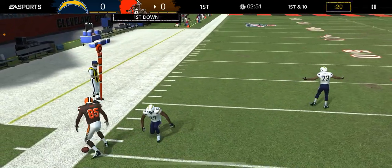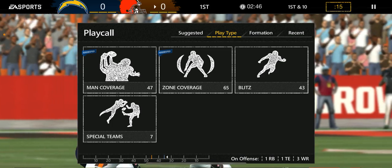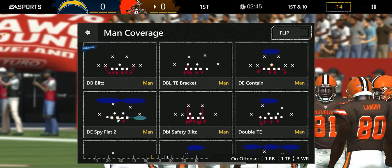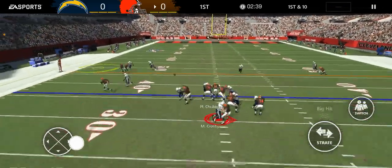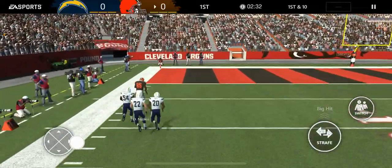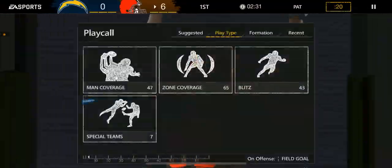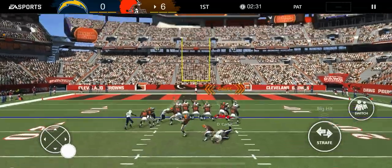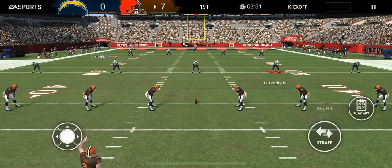Baker was able to complete that to David Njoku, their big tight end. That was well covered, but he was just able to throw the ball to the outside, and being a big tight end he was just able to box out the defender. We just have to make the tackle — that's two missed tackles right there. It's so important to make the tackle on these big, strong tight ends, otherwise they just break them and go to the house. That really should be just a 15-yard gain, but instead he breaks both tackles and they're able to get to the end zone. So it's 7-0.